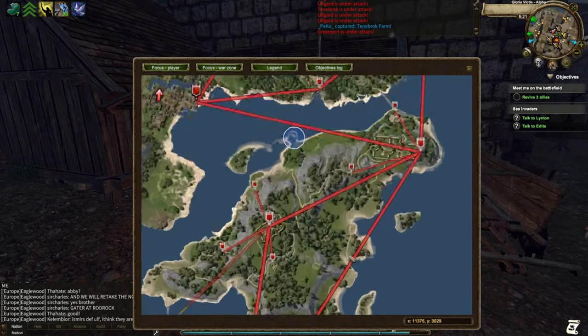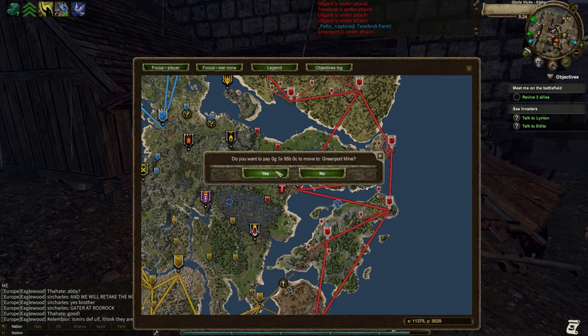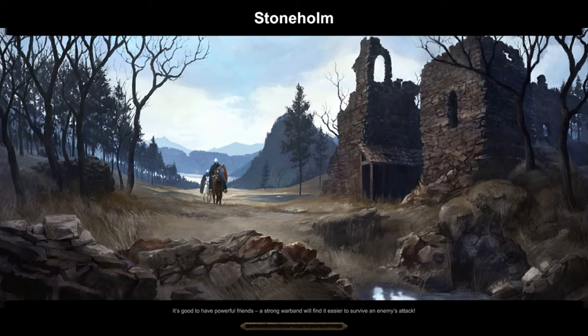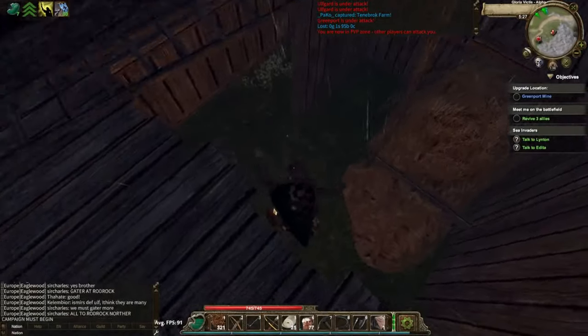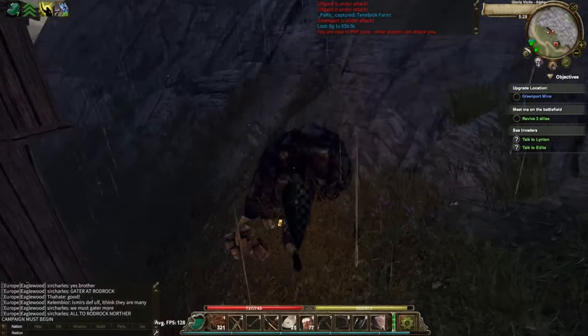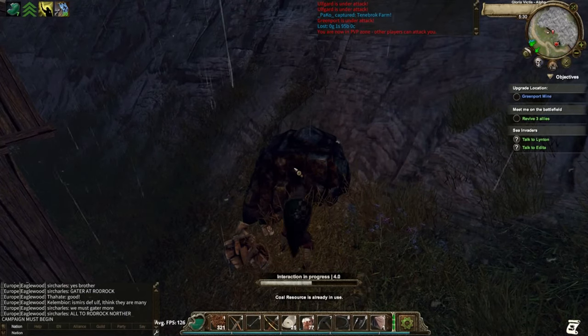A couple more things you could do: you can always go farm animals and butcher them up. Most castles also have farms and lumber mills around them. You can go to a lumber mill and do some wood cutting, turn it into wood billets, and sell that on the marketplace. For mining, you can either turn ore into ingots to sell, or sell the ore as-is. Coal especially is really good for money — everyone needs coal.